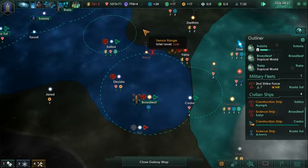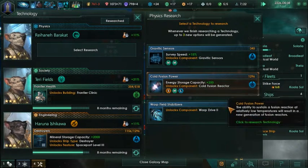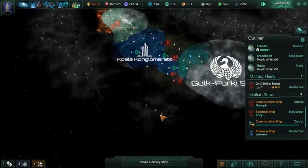Time flies when you play this game. Research complete, research complete - oh, we got fusion reactors. We're going to have to do some ship upgrades in a little bit. Cold fusion reactor is pretty good. Warp drive too - we definitely need to do that so we can start exploring outside of our arm of the galaxy.